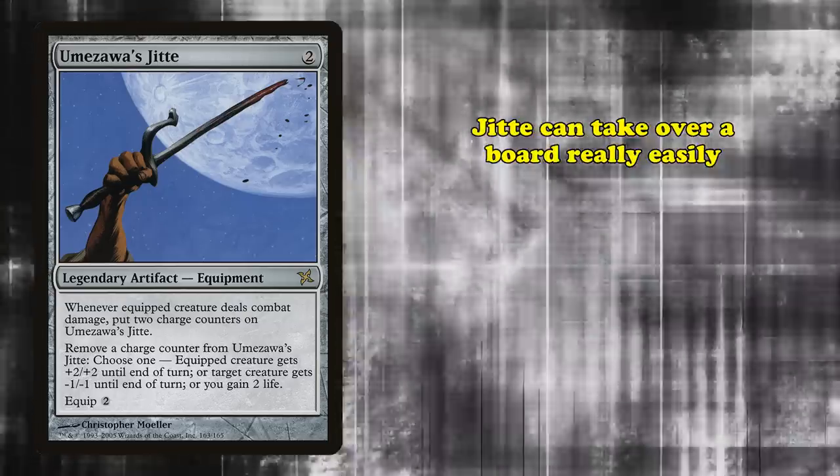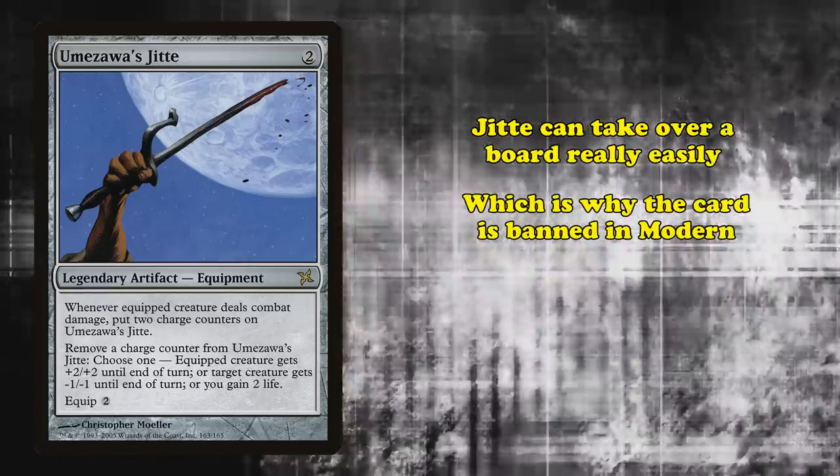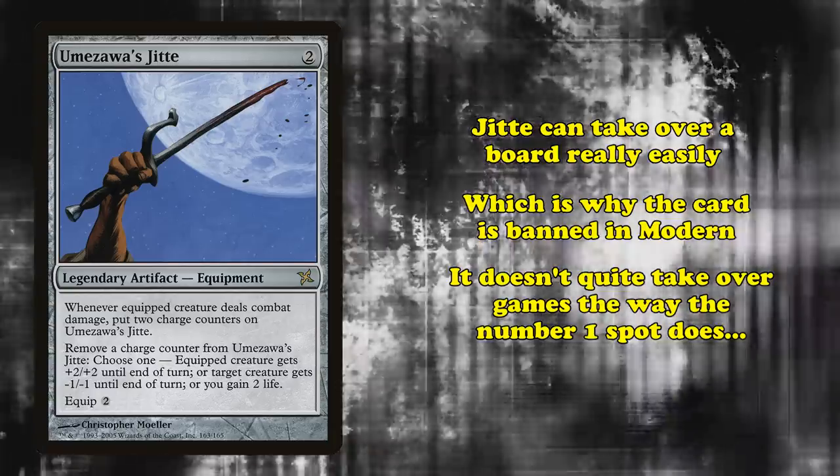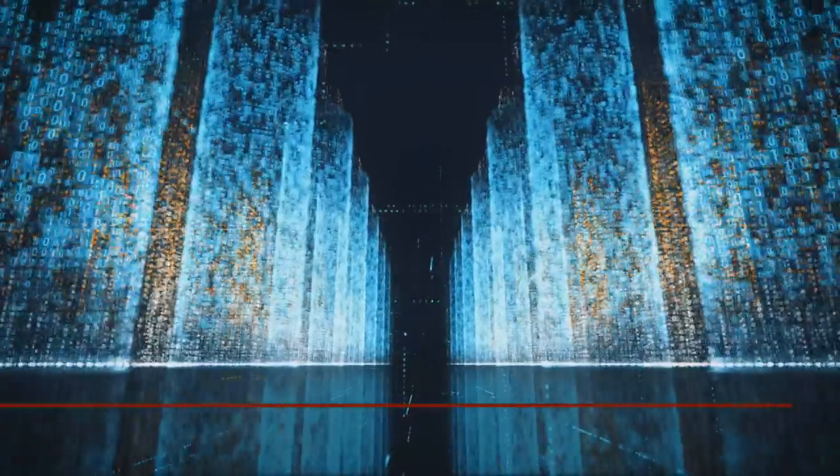Umezawa's Jitte is a card that can completely take over a board state once it comes down, which is why the card is banned in Modern for being way too good. However, it doesn't quite take over entire games the way the card at number 1 does.